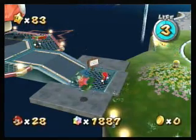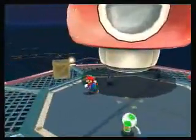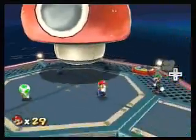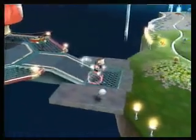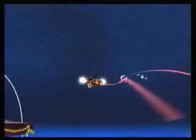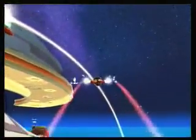Hey everybody, Rikerider here, and welcome back to Let's Play Super Mario Galaxy. The first thing you'll notice is that after we got that red star, it made a flying Mario star appear in the Commodore Preservatory. This will let you fly around and shortcut to just about anywhere. It's really convenient, and I recommend doing it as soon as possible.